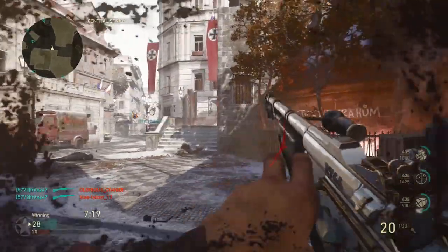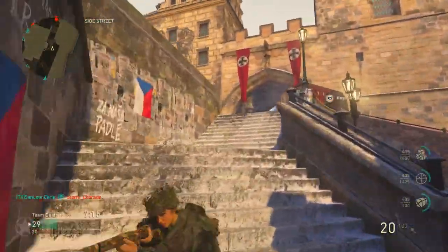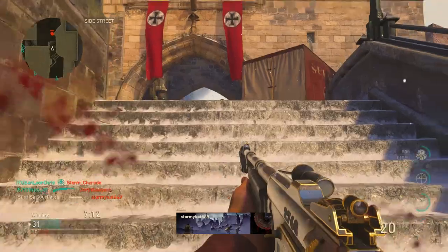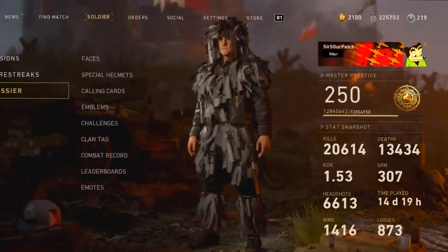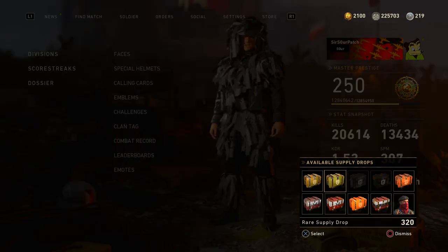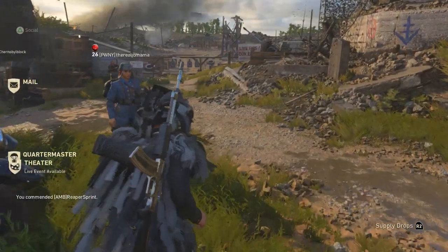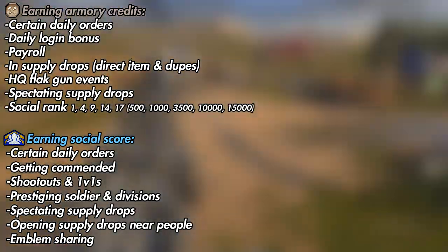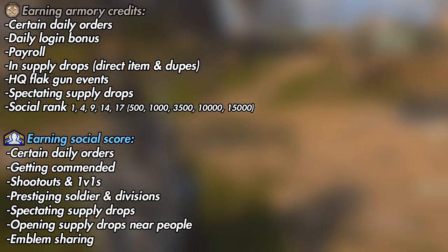A couple of the questions I was alluding to were people wanting to know how much social score is rewarded for the emblem likes and downloads, people wanting to know more about those HQ flat gun events, and also the question I see all the time - half sincere, half rhetorical - how the hell do you have so many armory credits? Especially when I haven't even opened most of the supply drops I've earned so far. So I can share all my top secret methods that really aren't that top secret at all.